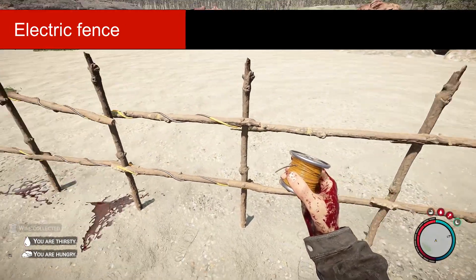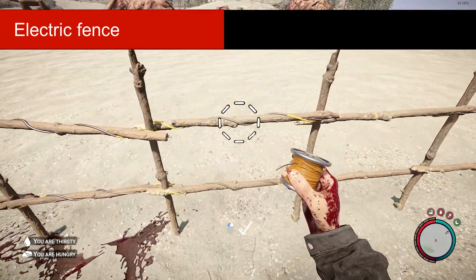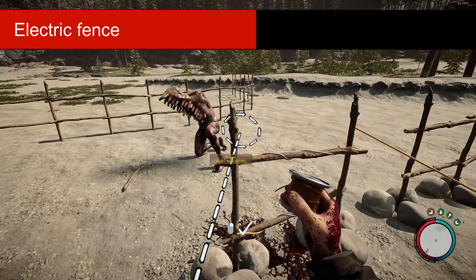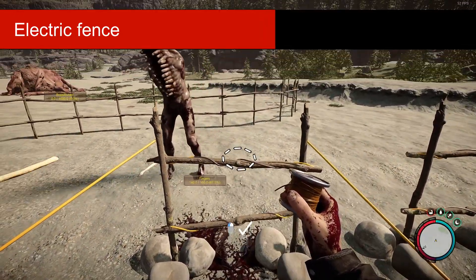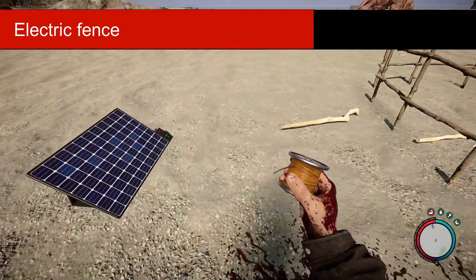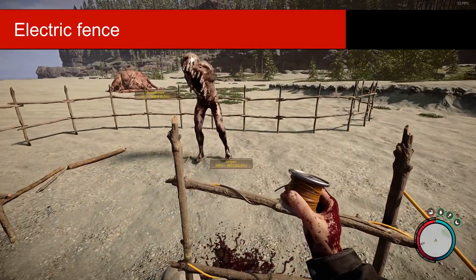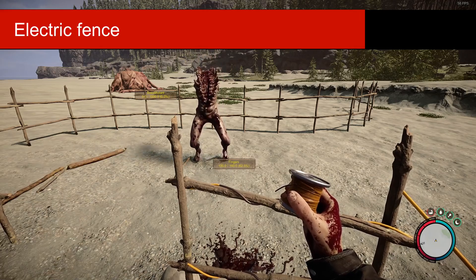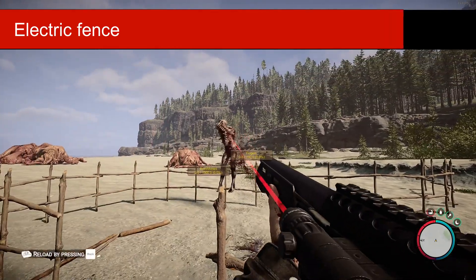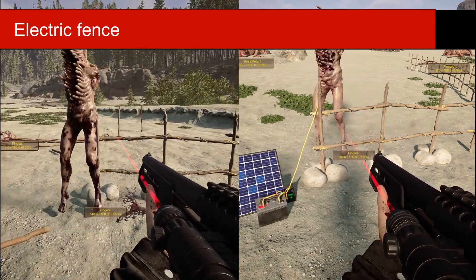So if you have multiple fences or a fence that is longer than 20 links, which is probably something that you will have, you will need more solar panels. When it comes to damage, this will stay at a constant of 20 — it will not increase by adding more solar panels or how you link them. However, distance from the solar panel will increase its damage.